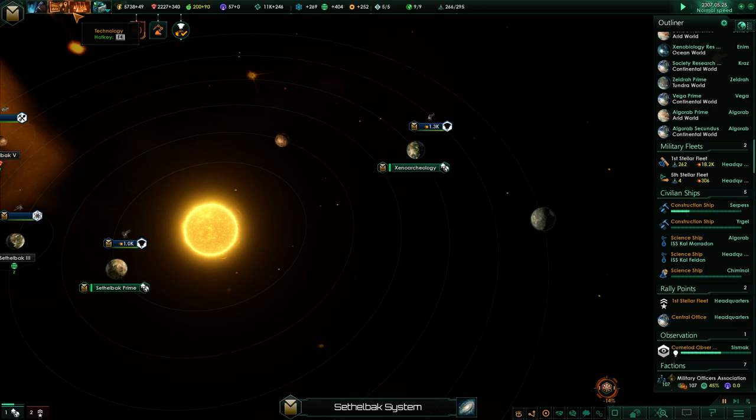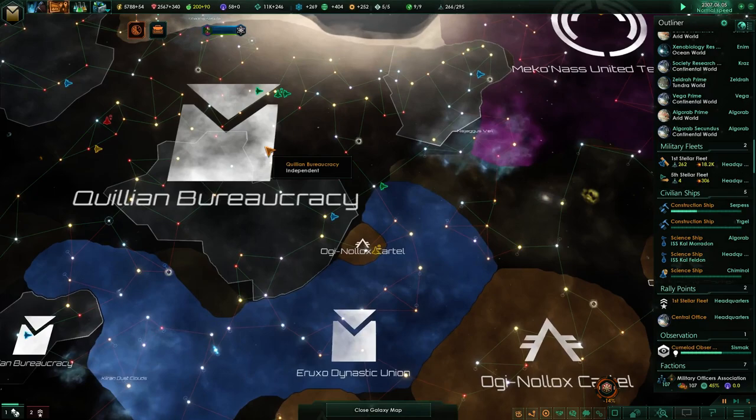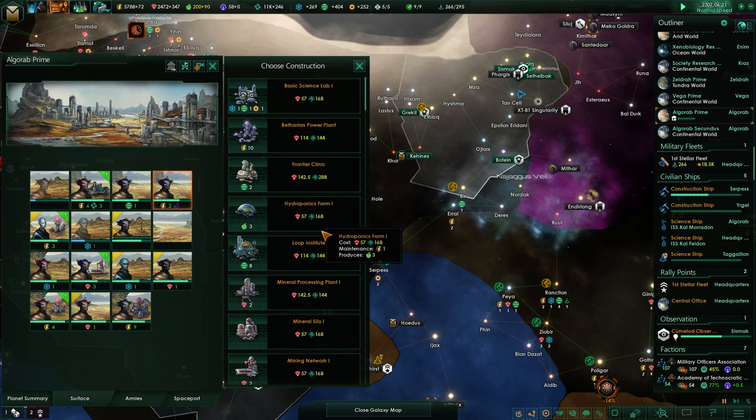So presumably that's now ongoing. Traits: Irradiated, Continental Preference. So we can use them — if we find any more Tomb Worlds, we can give them stuff there as well, which is kind of interesting. Unemployed Pops, indeed. Lots of buildings. We can give them a Unity Monument. Batharan Power Plant, excellent. Upgrade you, upgrade you.